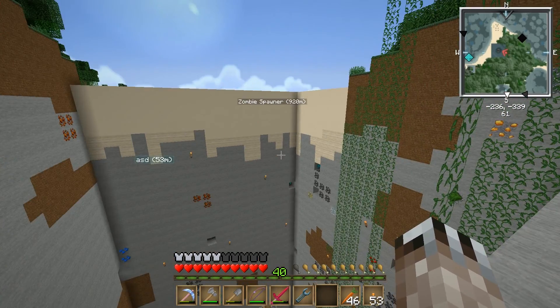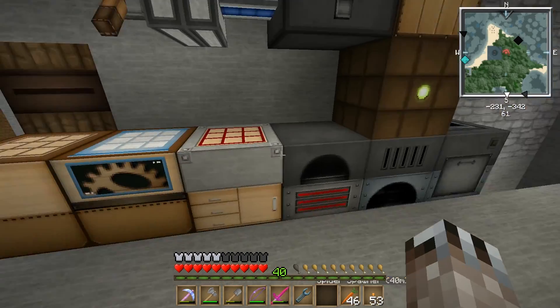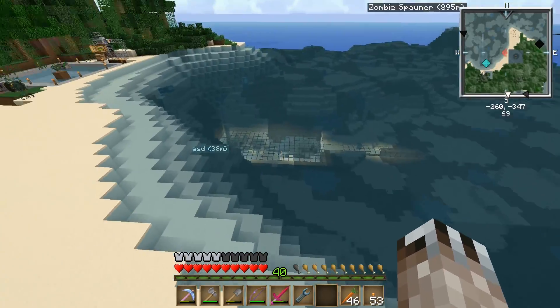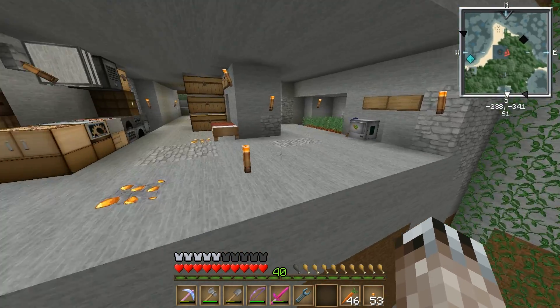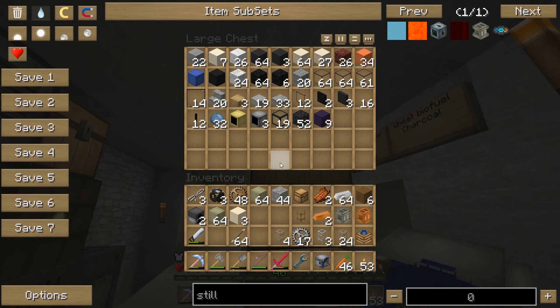I want to set up an entire ore processor somewhere, so I need some room. I'm going to move my generator and stuff over there. I think I want to do it right there, down in there - I need to build a floor for that room because it's like dug into a cave. It's 220 blocks for that room. I can do the salt bricks.